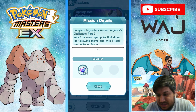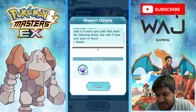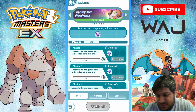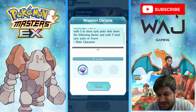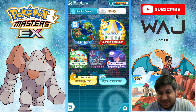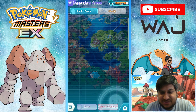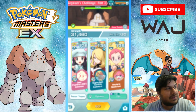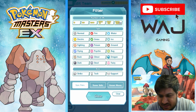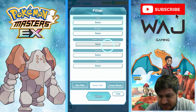For the event mission for Regirock, you need to complete it with three Sinnoh pairs, three steel Pokémon, and also three main character Pokémon. I'm sure there are ways of completing it in one go, but what we're going to do is try and do it in three runs. Let's get into it — which one should we do first? Let me try main character first.